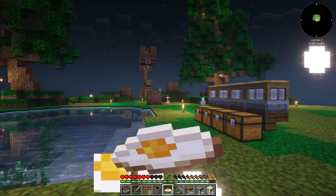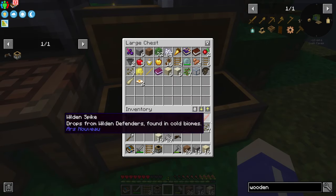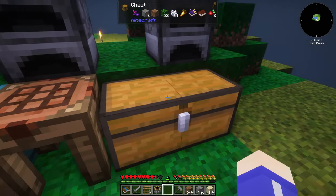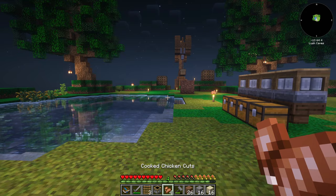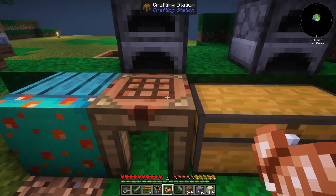Let's put this stuff away. I guess we could start eating some food because if we eat food we gain hearts. I ate that and let's eat some dumplings. Did we get a heart? I don't feel like we did. We do have some more eggs and we have some chickens.